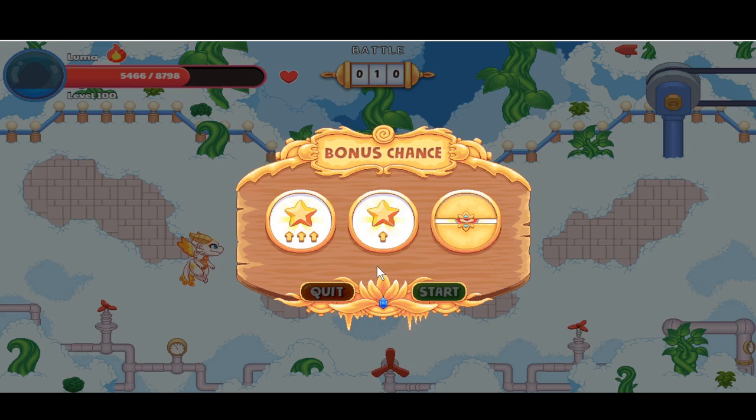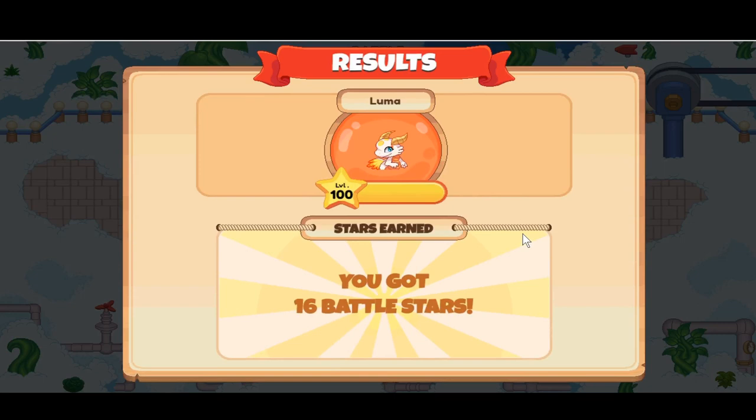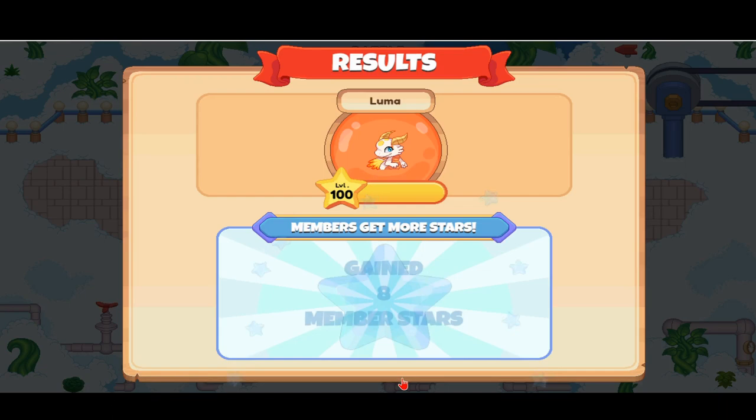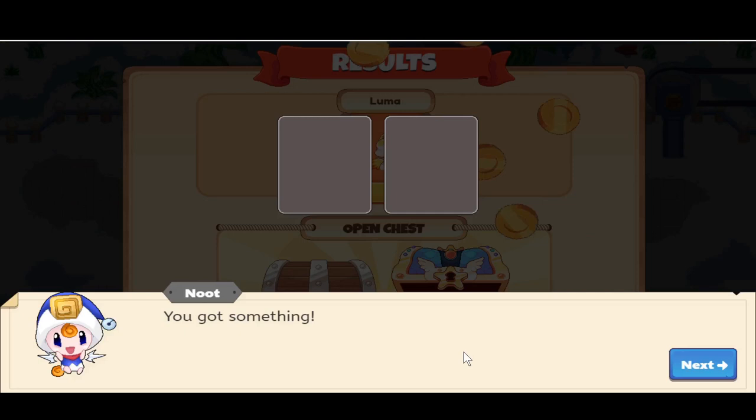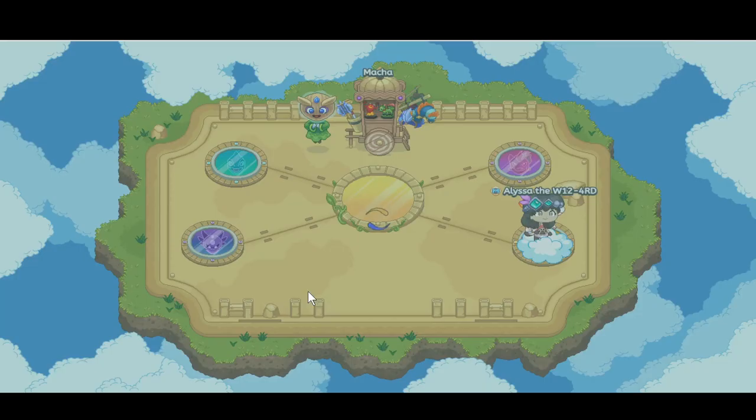We have a lot of health and it's a Bash Bot. It's about time to get our reward from the treasure chest. Let's open it — we got a Luma Sunshine Flower! It's a piece of furniture. Let's quit this battle and go see how it looks in our house.